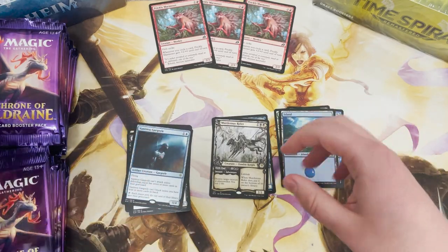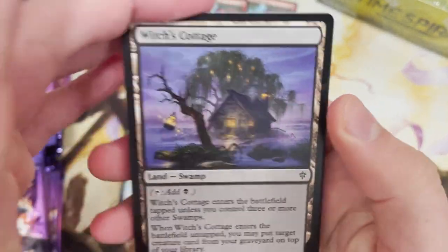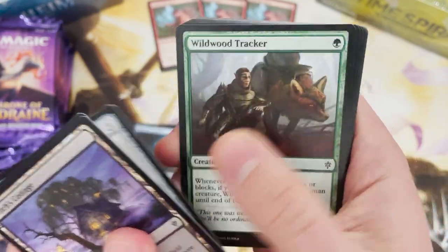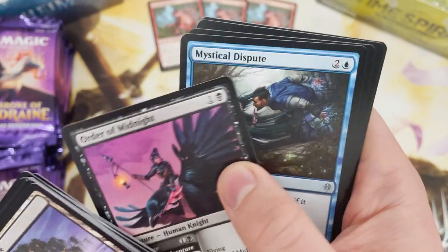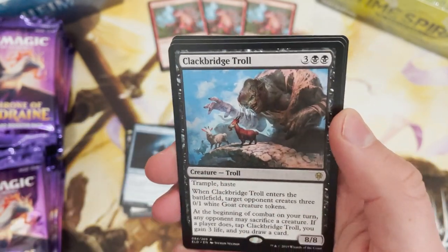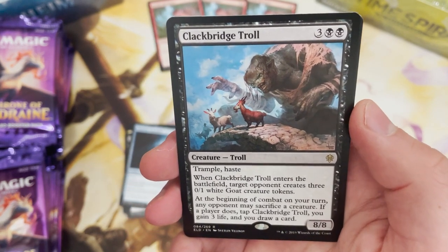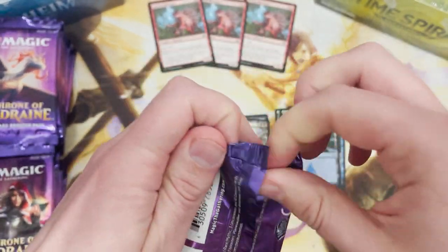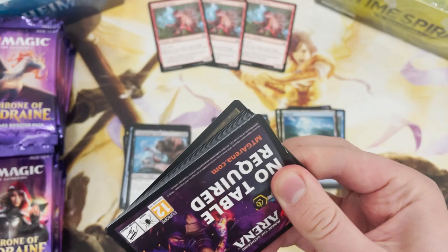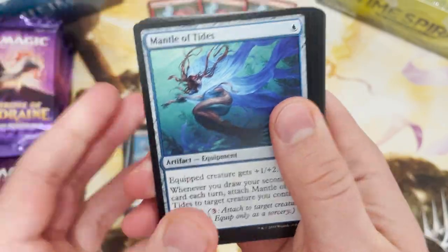We're about a third of the way through. I'm not really looking for big value - if we don't get a big value box it's not the end of the world. I've just never opened a box of Eldraine myself and I just wanted to treat myself - payday came and went, saw it for cheap. Clackbridge Troll - fun little card, give your opponents goats and then yeah, go crazy. I can feel it coming - the next one might be the pack of the box. MTG Arena waste of space card - never going to be the pack of the box.